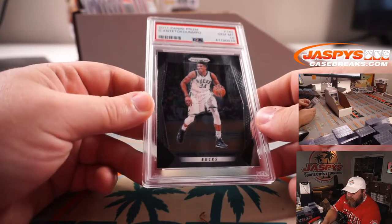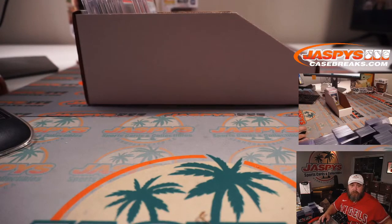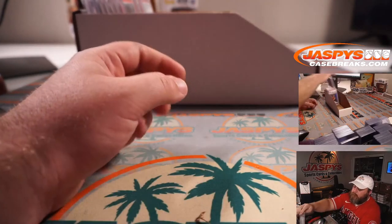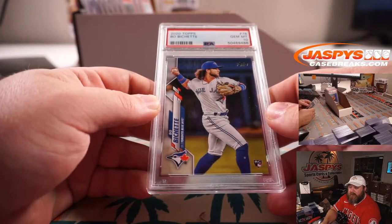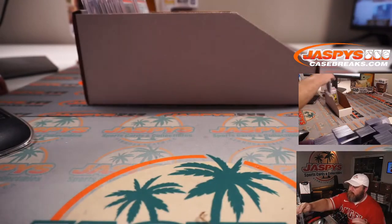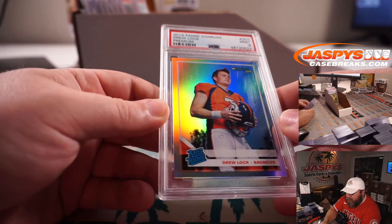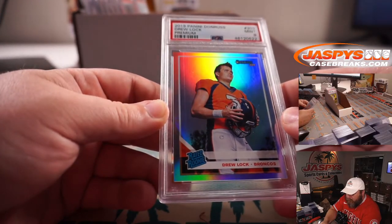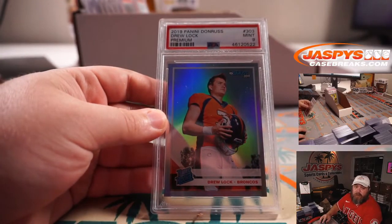Giannis Antetokounmpo 2017 Prism PSA 10 for the Bucks — that is Sean O'Leary. You got Bo Bichette, 2020 Topps Rookie, PSA 10, another one for the Blue Jays. Rated Rookie Holo Drew Lock from 2019 Donruss Premium Rated Rookie, PSA 9 — Denver Broncos is Bernard Samuel.